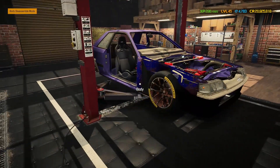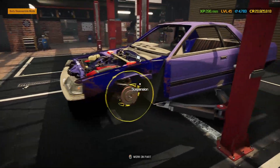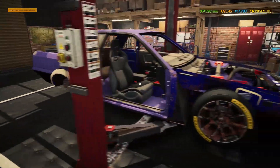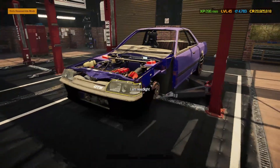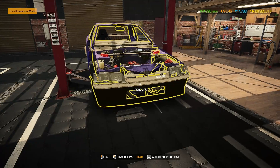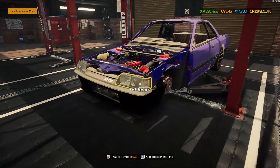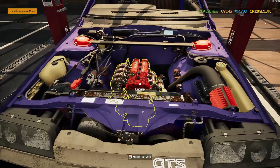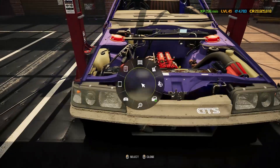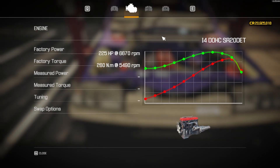Welcome back to another day in Car Mechanic Simulator. Today's project is the lovely Nissan Skyline R31, modded in by Felisic — I do apologize if I've butchered that name. It doesn't have the biggest engine in the game but it has a very nice one: an I4 double overhead cam SR20 DET.